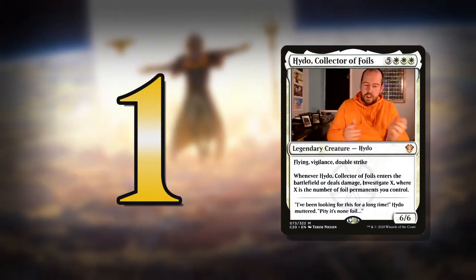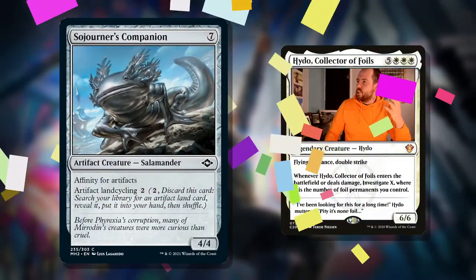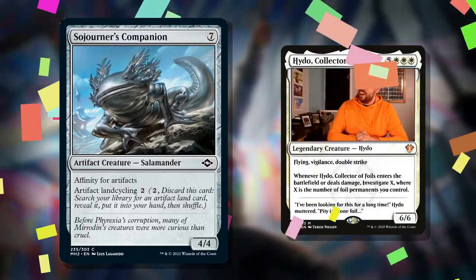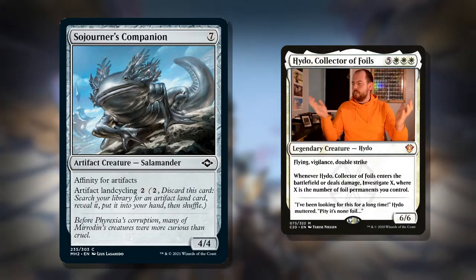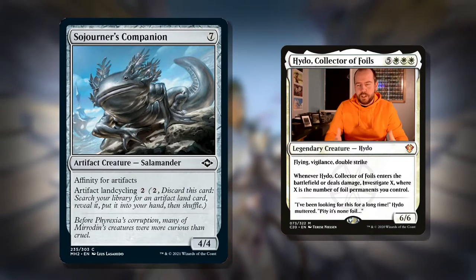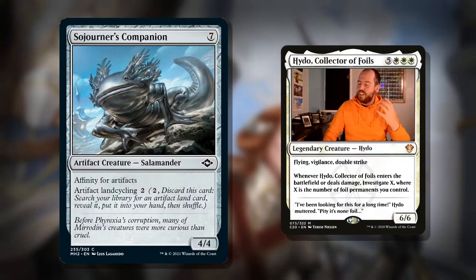Which brings me on to number one. This card reminds me of my friend Dave — he's all right, he's not the best person in the world, but you know. Number one is Sojourner's Companion — a big Axolotl Salamander sort of thing, very Dave-esque. Seven mana for an artifact creature with Affinity for Artifacts, a 4/4. It's got artifact land cycling — and cycling is the best mechanic ever printed. Artifact lands work exceptionally well in this deck. But the main reason we're playing this is for the affinity, because affinity reduces the cost of our cards. If we have seven artifacts on the field, we can cast this for zero mana. But with our commander, when we sacrifice it we can go and get an eight-drop. Having that massive reduction is just phenomenal in the deck.